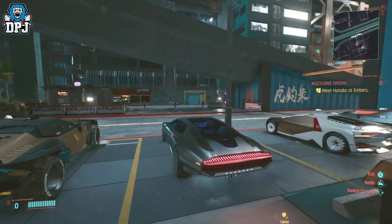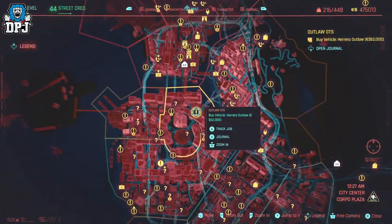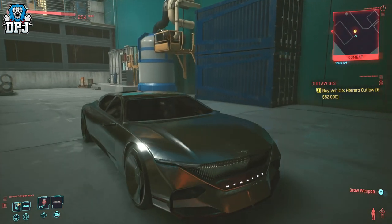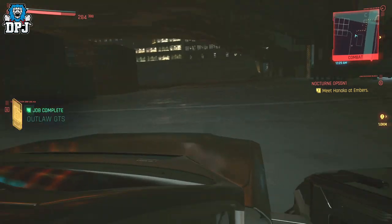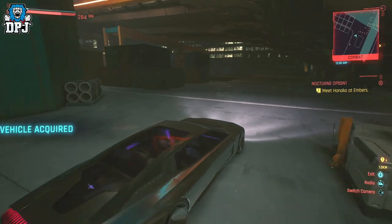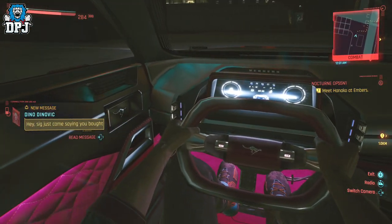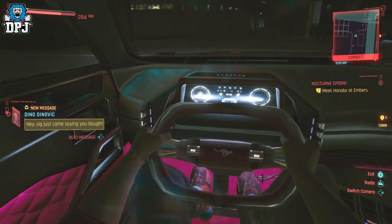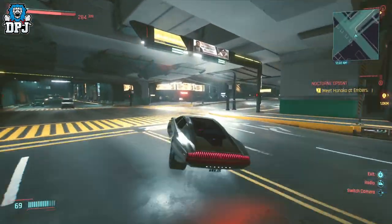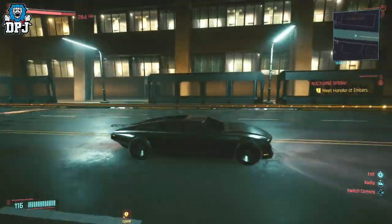In at number 5, we have an extremely unique looking car which fits the future perfectly. It's called the Delegator Herrera Outlaw GTS, and I love the look of this thing. You'll need to be street cred level 30 and your presence known in Corpo Plaza. Once that target is hit, you'll be messaged by a fixer and the location is on screen now. The car will cost you 62k eddies. It has 755hp, an all-wheel drive system, and weighs just under 4,000 lbs.